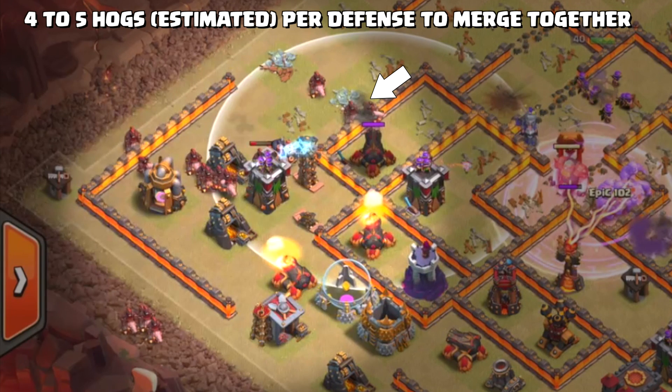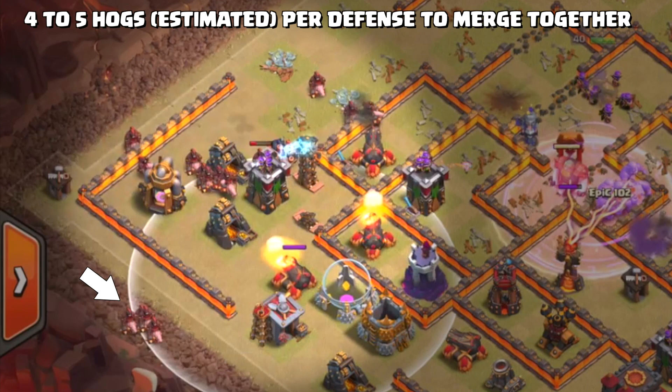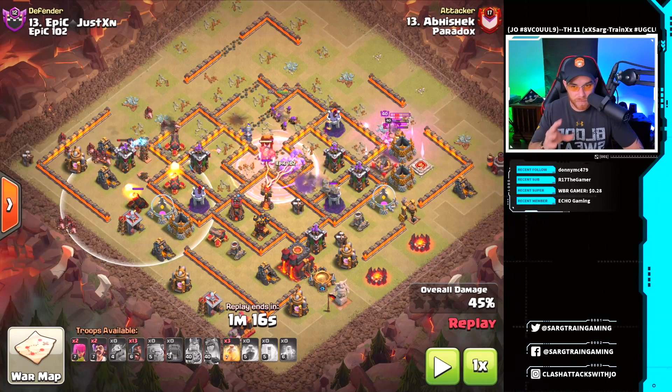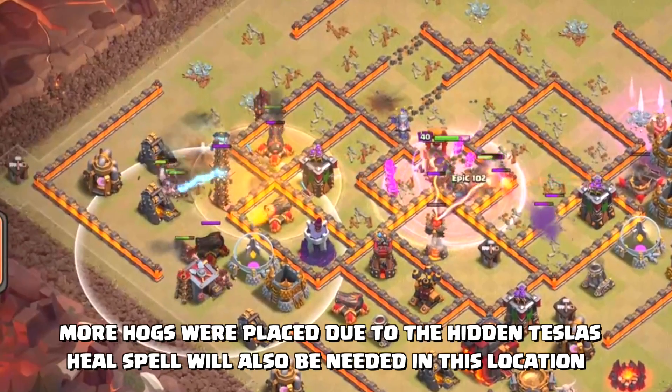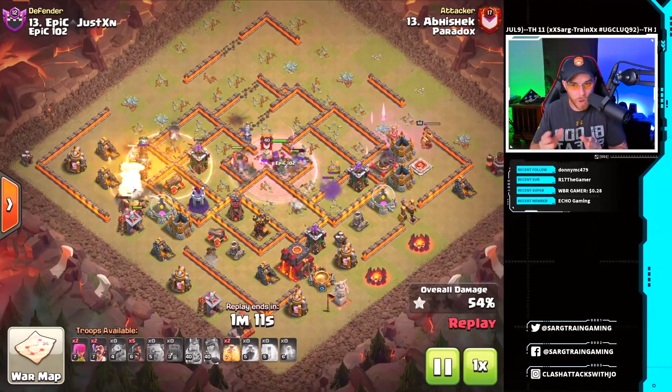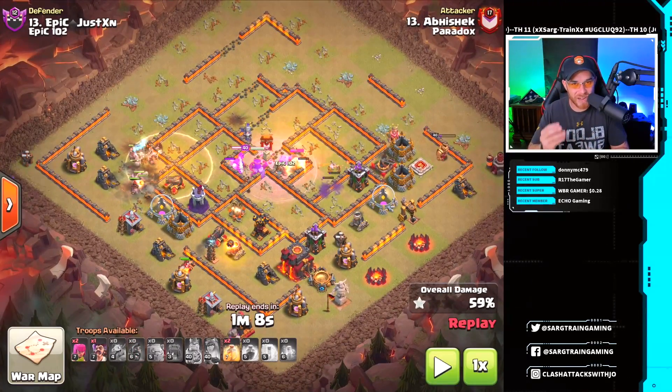You got a group of about three to four hogs moving in on a cannon, another group placed to take on an archer tower, and another group targeting a second cannon. During the process, two hidden teslas pop up as well, so they get wrapped up into that. Some additional hogs are dropped, and this is where it kind of turns into all hogs.